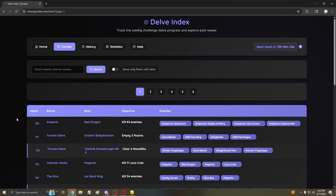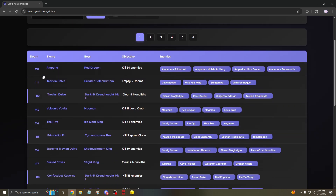So let's go over the first spreadsheet, which is the Delve Index. Shoutouts to Squeeze for making this, and there are some others that helped. This is easy to use — you just take a look at the depth on the left side, then you got the biome, the boss, the objective, and it even tells you which enemies are on that depth. So if you're trying to farm for a specific memento, you can take a look at this, and maybe even the biome depending on which one you need.